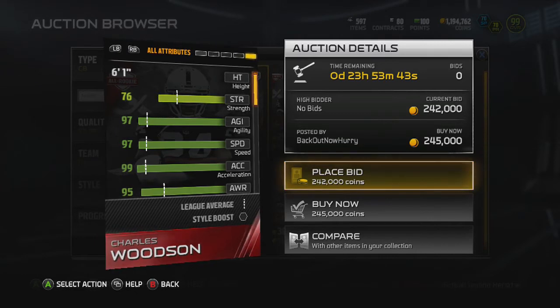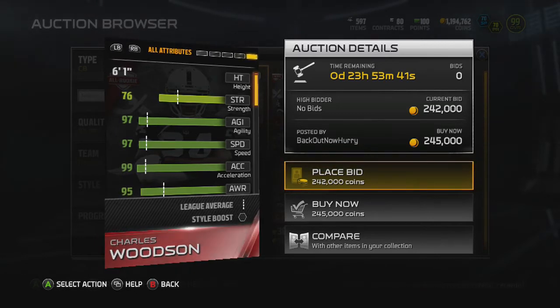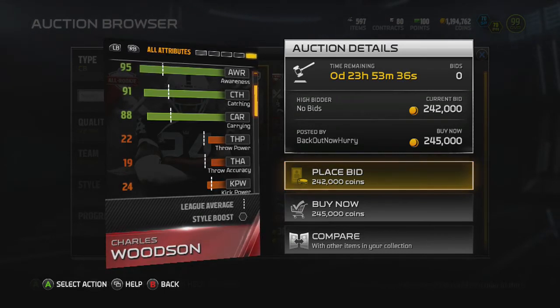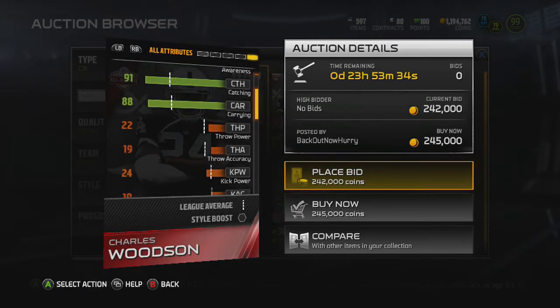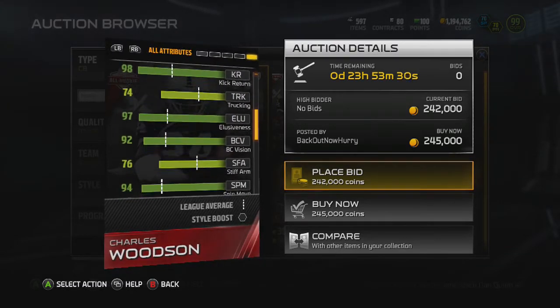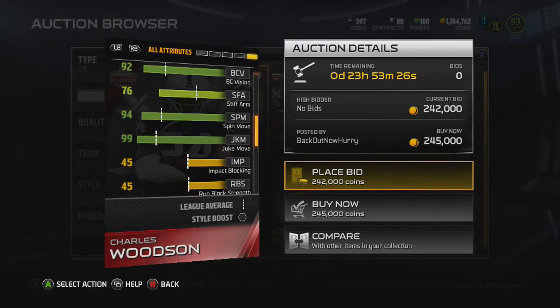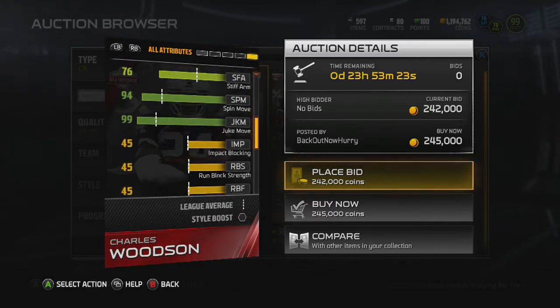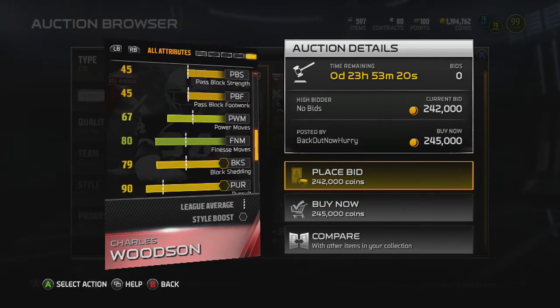Let's see what else he has. 76 strength, 91 catch, 91 catching — that's pretty big. 88 carrying, you know if he gets a pick. 82 tackle, 95 jump, 97 elusiveness, all these elusiveness stats. Not like 99 juke and 94 spin in case he gets a pick — because this card always gets picks.